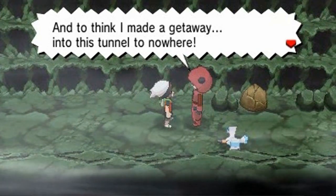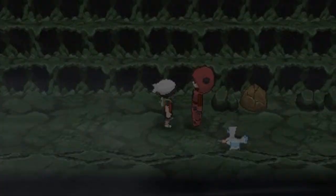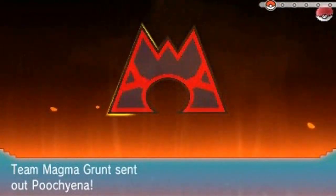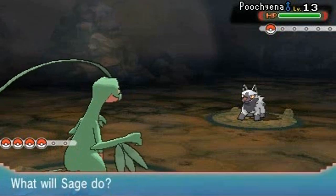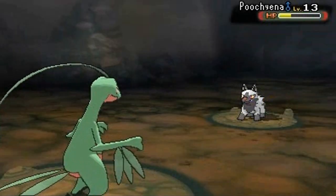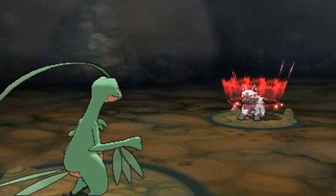The Team Magma grunt says: 'I made a getaway into the tunnel to nowhere.' We're here to battle again — same Team Magma member we battled back in the Petalburg Woods. Luckily we have Fury Cutter which can beat this guy. Easy stuff — and he's just going to use Howl, which doesn't do much.